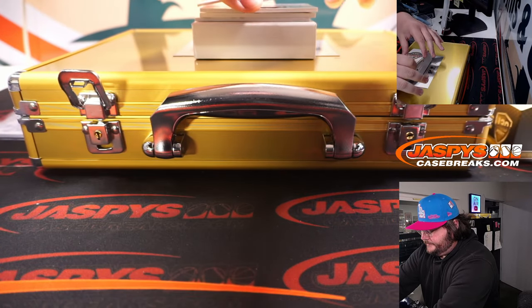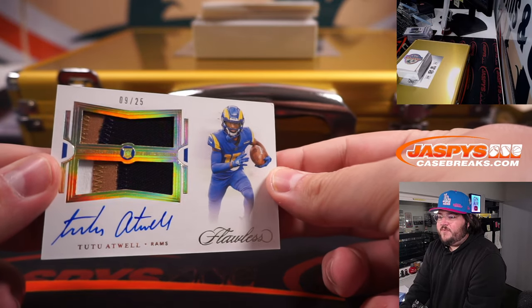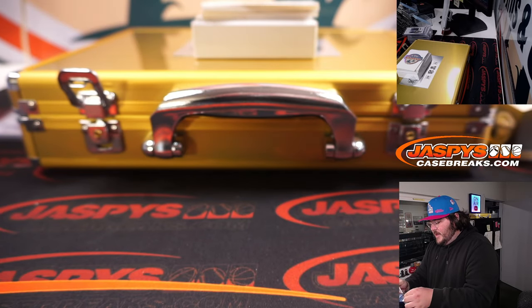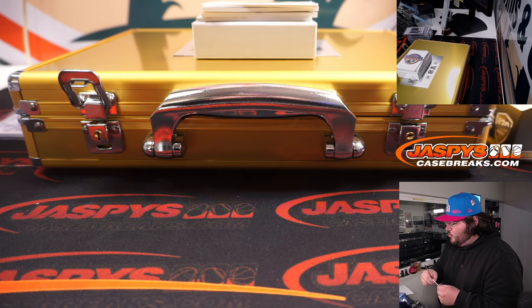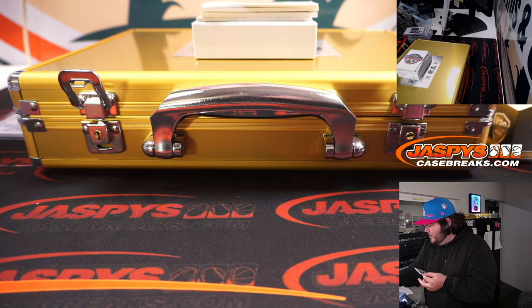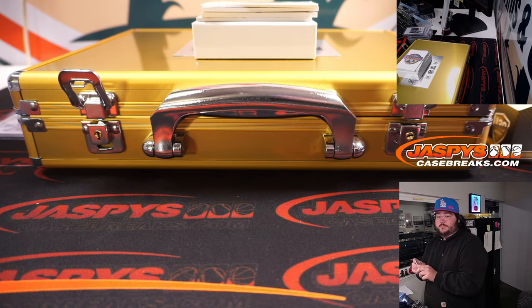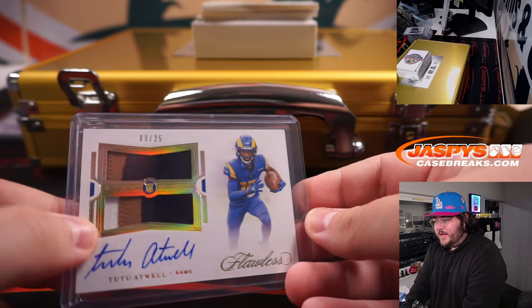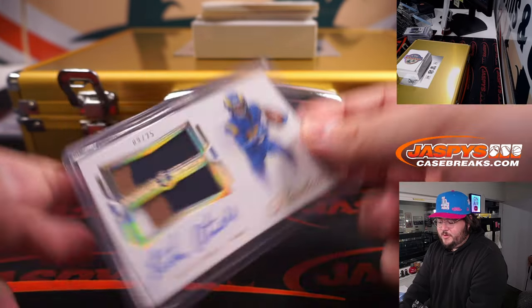For the Rams — 9 of 25, Tutu Atwell. Rams are one of our number block teams. Spot 9 in the Chicago, Indiana, Rams, and G-Men's group — Tutu Atwell 9 of 25, card 9 goes to Carl. Dual-colored patch — two-color and three-color patch on the Tutu Atwell going to Carl.